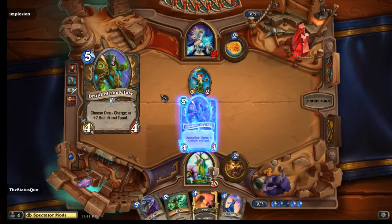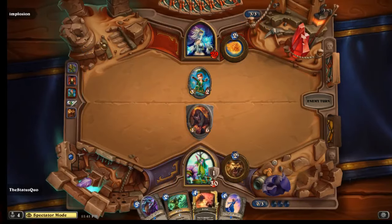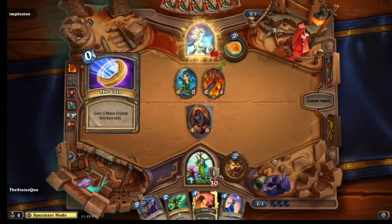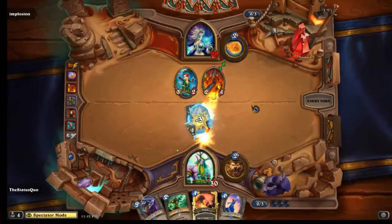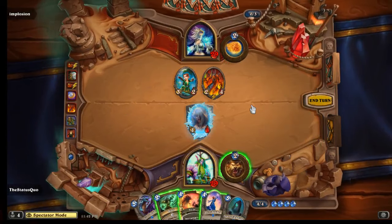So actually it wouldn't have helped if he had gone for it, except that he would have had a huge board as well - it would have been quite difficult for his opponent to deal with. So here comes the Innervate out the Azure Druid. His opponent plays a Sorcerer's Apprentice, which is a relatively threatening minion but not like a Flamewaker or something that he absolutely has to deal with. This is a very nice turn for him with Implosion.